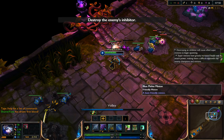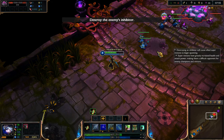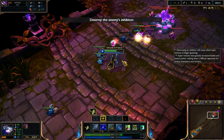You're on your way to becoming a legend. Next, destroy the enemy's inhibitor. Then, destroy the enemy's towers.